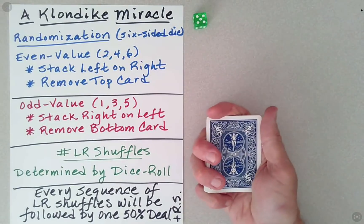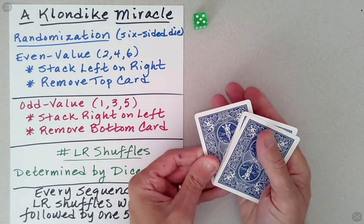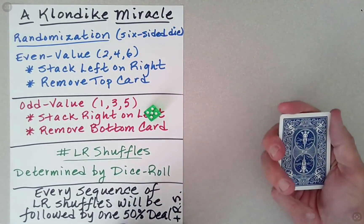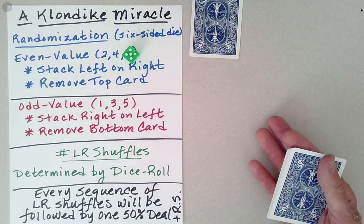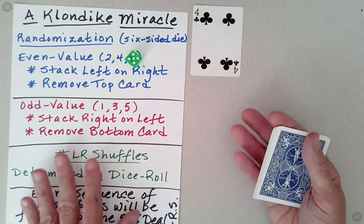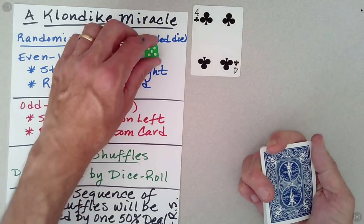What we need to do now is we're going to either take off the top card or the bottom, and we're going to leave that to chance alone. We rolled five, so five says remove the bottom card. We're going to put it face up. It looks like it's a four.